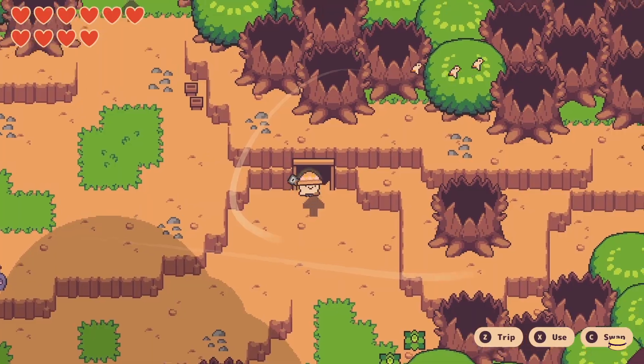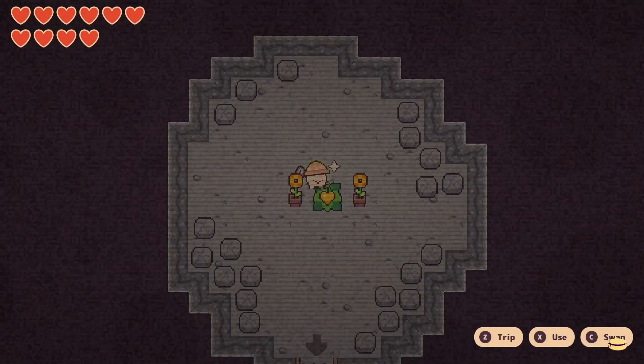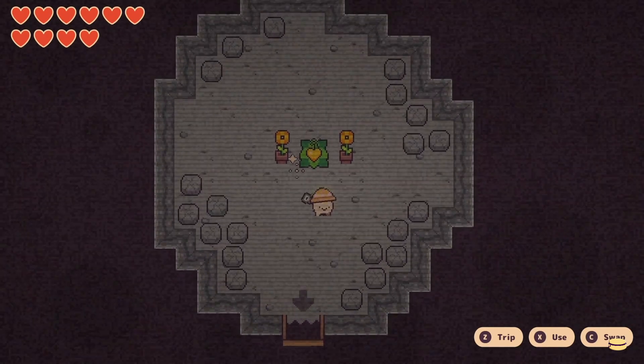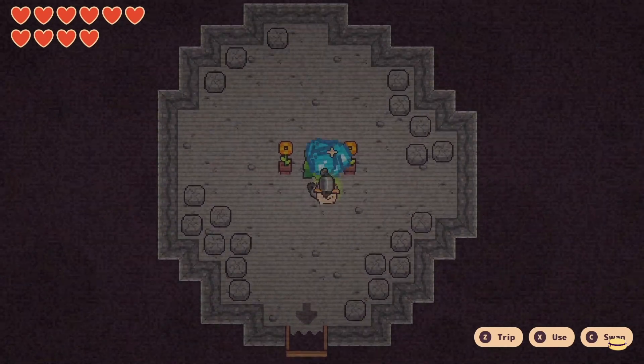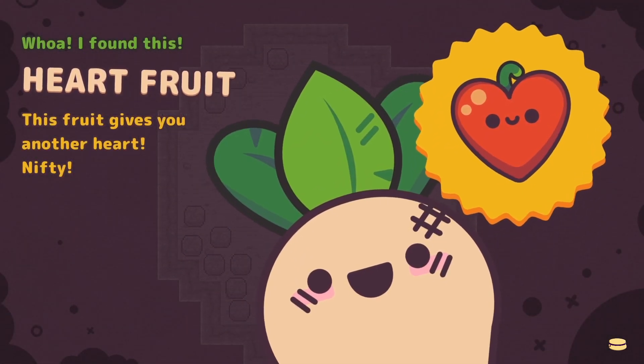You'll find the last heart fruit once you collect all the hats and all the papers. There will be a Mexican hat NPC who will tell you if you're missing any hats or papers. When you collect them all, he will appear and a heart fruit will end up in his place.